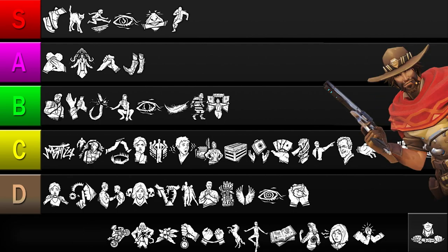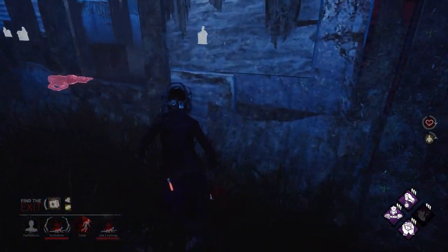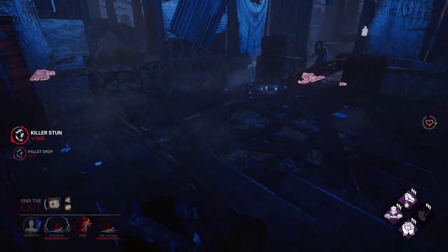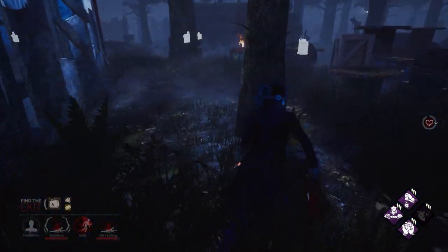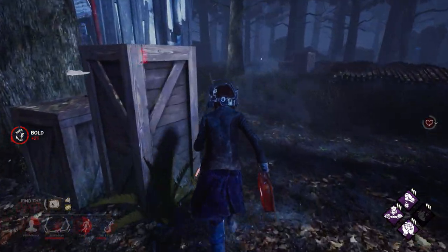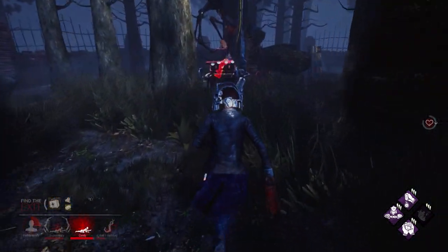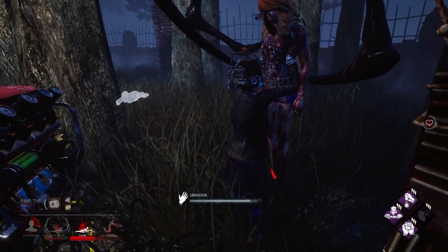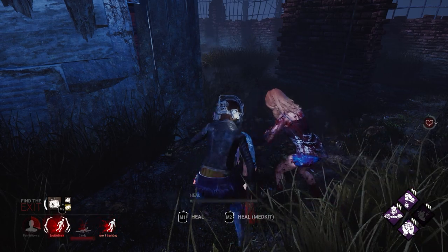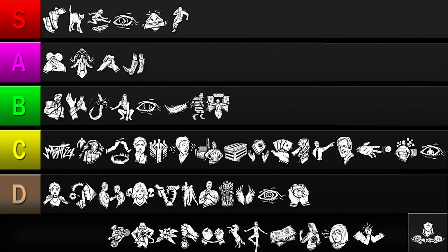Let's strap in for Buckle Up. This perk lets you see the recovery progress of survivors in the dying state, and reveals the killer's aura to you and any survivor you heal to the injured state for 6 seconds. It's a nice quality of life improvement being able to tell if a survivor is fully recovered, but not really a necessary one — most of the time you can just wait 30 seconds and your teammate will be fully recovered. And while the aura reveal is nice, you typically only rescue allies when the killer is busy doing something else. Buckle Up is also highly dependent on the killer's behavior, only coming into play when they slug your teammates. Given how lackluster and unnecessary this perk's benefits are, I'll be putting it in the D tier.